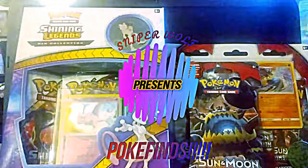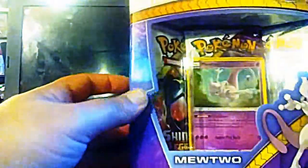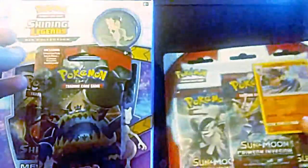What's up YouTube, this is SniperWolf and I am here. I just picked up a few different things: the Shining Legends YouTube pin collection — you can see the pin right here. And I guess there's a new thing that came out today, which is the Crimson Invasion. I picked up one pack, and then I picked up one of these with the special card. This one happens to be Lucario, and it comes with a pin which is Shaman. So I will start with just a single pack.